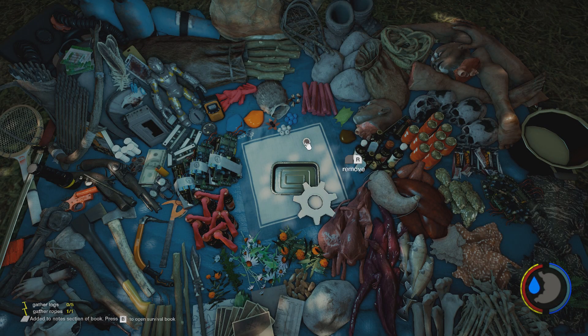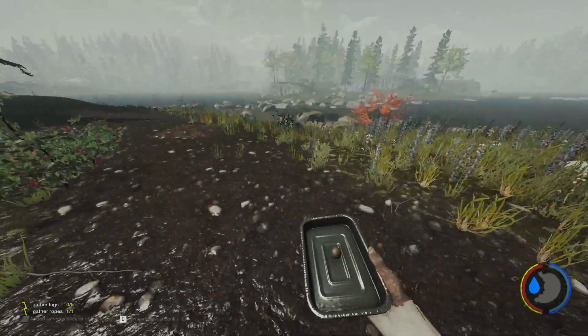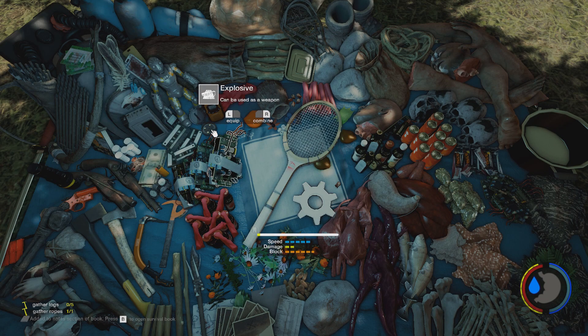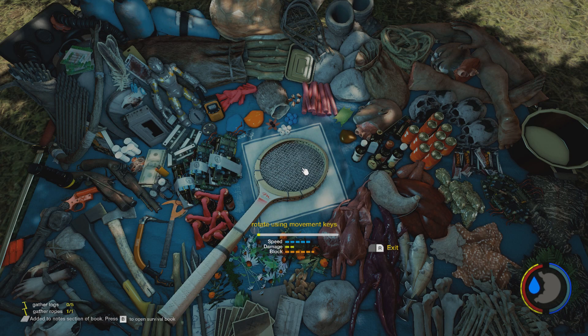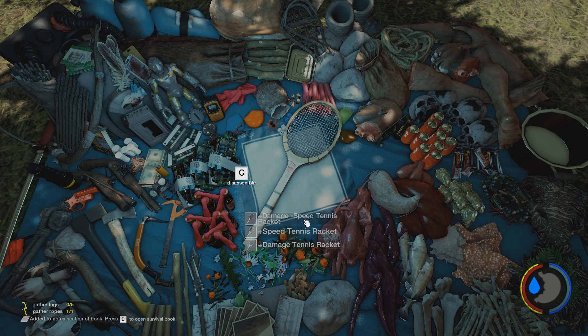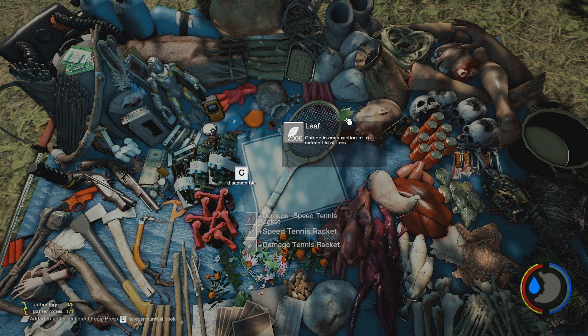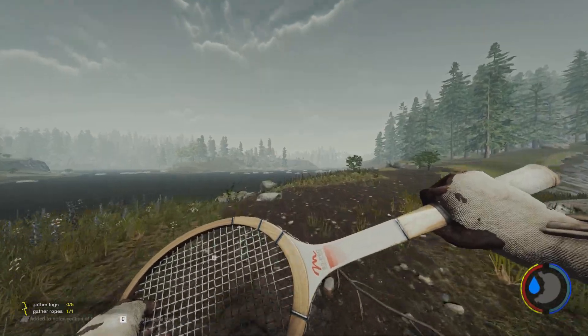They've finally reduced the size of the flintlock pistol ammo on the crafting mat — before it was gigantic and covered your entire screen, so now you can successfully share some ammo with your friend. They've also changed the tennis racket so you can now add teeth, feathers, and glass to it. I didn't know you could add glass — it's plus damage, minus speed. Mind blown.